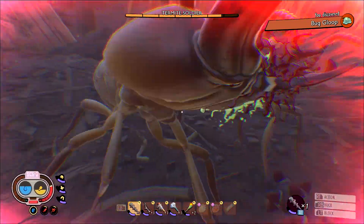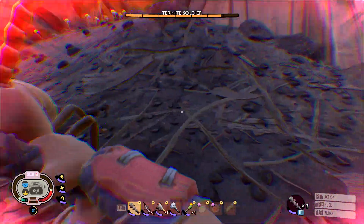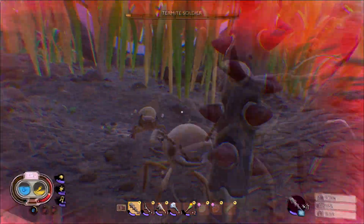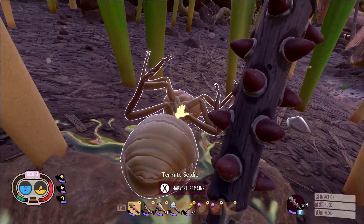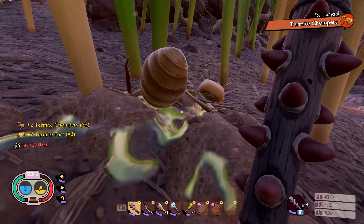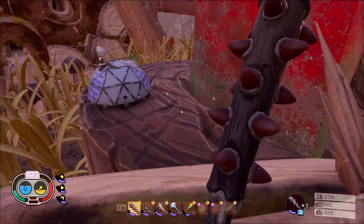Then you are also going to encounter the stronger Termite Soldiers. Termite Soldiers, in addition to being able to drop Termite Parts and Bug Gloop, can also drop the third type of component you need, which are going to be the Termite Chompers. They are going to be way tougher, so I recommend coming in here with some really good gear before you start tackling these guys.